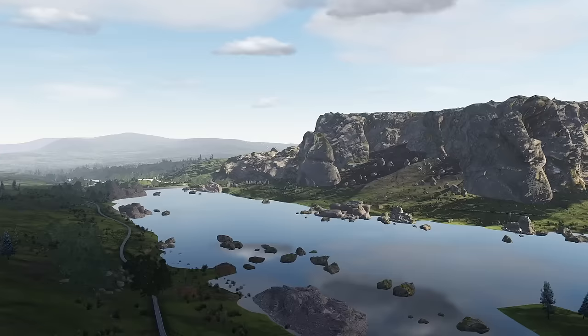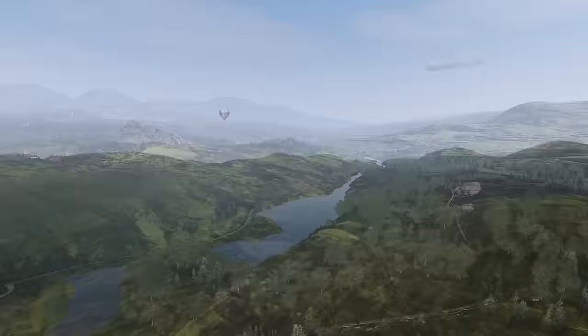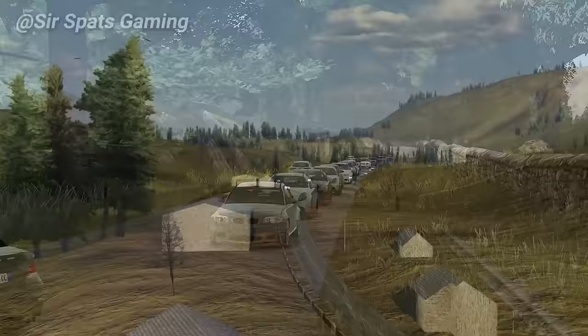And finally, we have Glenshale. This colossal free-roam map perfectly captures the Scottish Highlands' natural beauty within the setting of Assetto Corsa. Some of you may recognize the name from the creator's previous map, Glencoe. And when I say Glenshale is colossal, I really mean it.